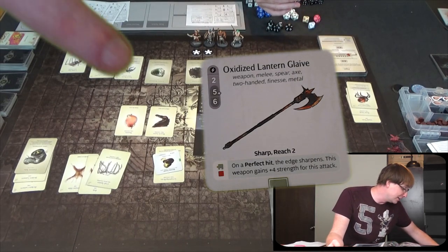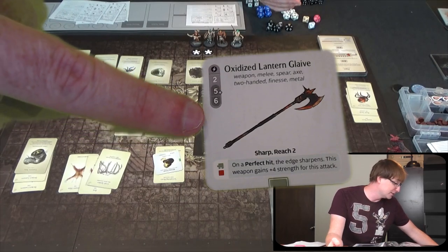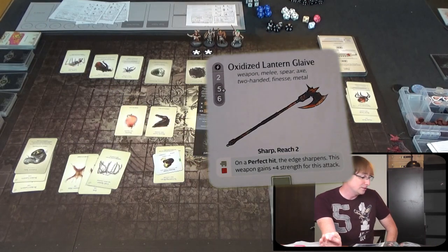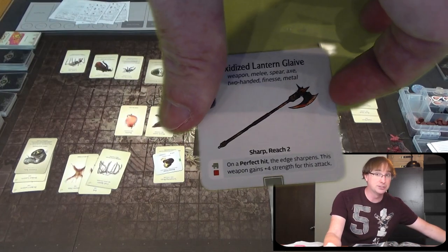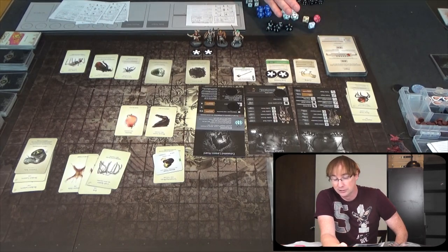With the oxidized Lantern Glaive it's no longer Early Iron. You can see it's 2 speed, 5 accuracy, 6 strength — so much better. It's still Sharp, still Reach 2, and now on a perfect hit it adds four strength to the weapon. That's why we made Timeless Eye our sculpture — so we can give people Timeless Eye and make perfect hits more likely. That's awesome.